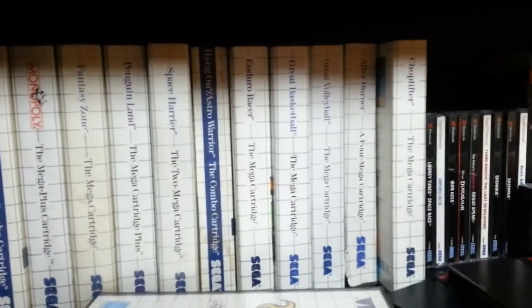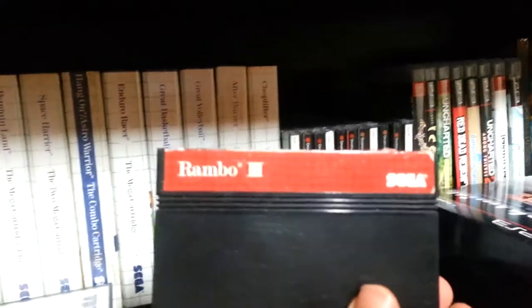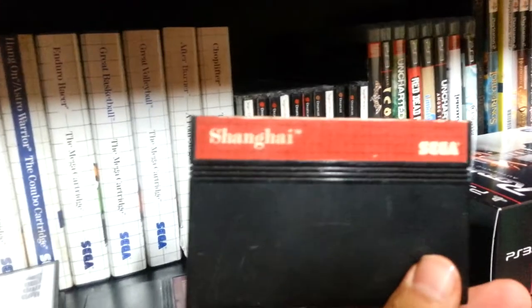Monopoly. Fantasy Zone, which is a really unique design shooter game — really brightly colored. We've got Penguin Land, can't remember what that one's like. Space Harrier. That's Hang On and Astro Warrior, so that's why I got that one. Enduro Racer. The sports series for the Sega Master System always has 'Great' in front of the word — Great Basketball, Great Volleyball. I've got Afterburner and Choplifter. I do have a few cartridge only ones: Rambo 3, haven't played that, and Shanghai, which I'm assuming is like Mahjong.